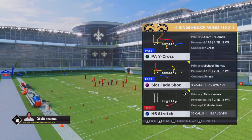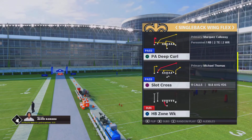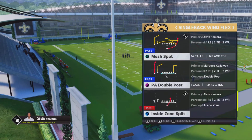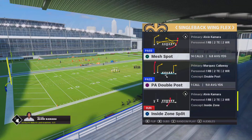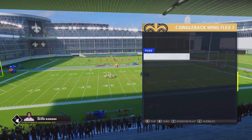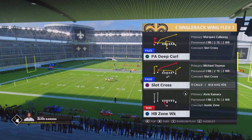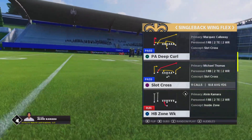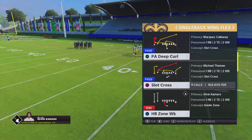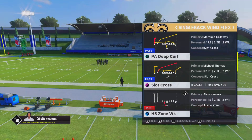The plays I'm going to be showing y'all are PA Cross, halfback stretch, PA drag wheel, the trap play, slam, and mesh spot. Those are the six plays you want to run. You're always open to call any of the other plays — slot cross is another good play, but it's just not needed with the other plays I'm going to show y'all. But you can call these other plays; they work very well too. So let's hop right into the gameplay.